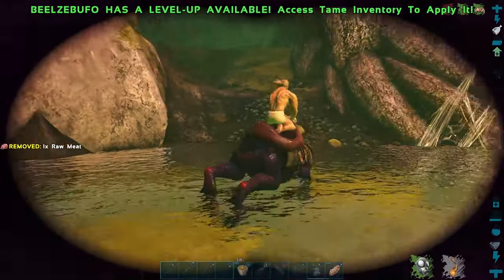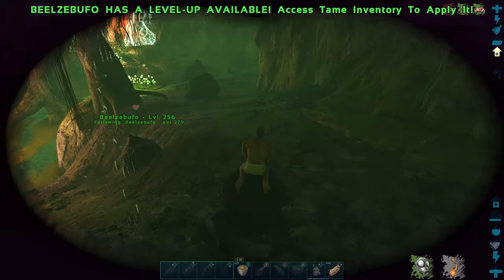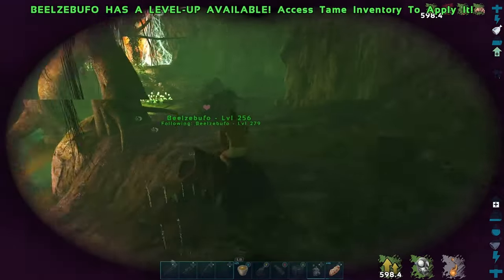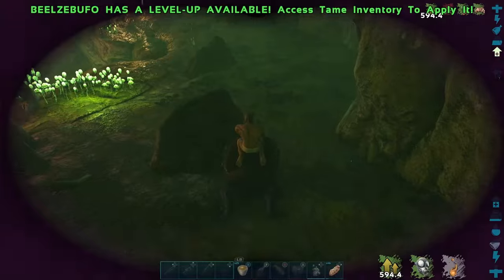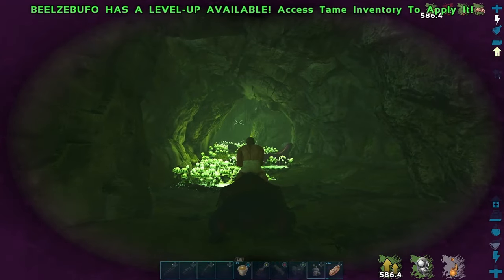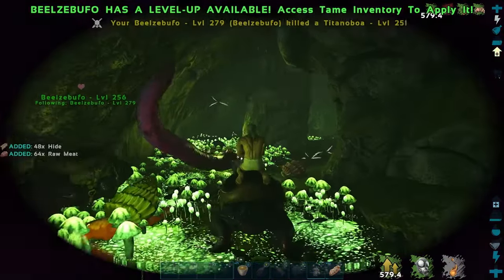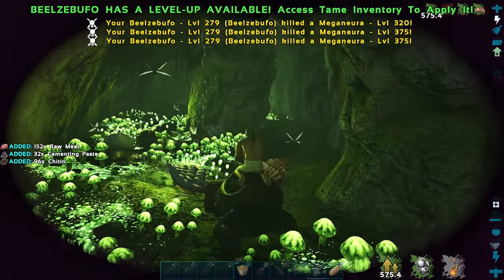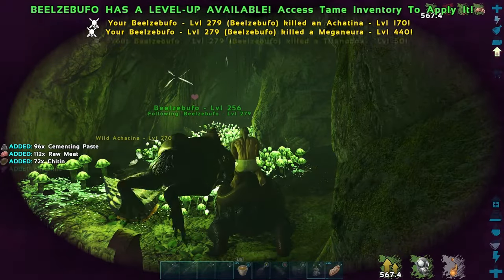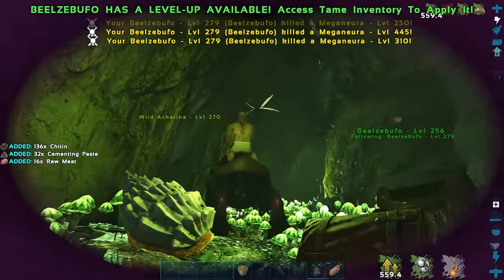Let's leave this other frog up here. That other chamber has a couple of explorer notes in it, but nothing other than that worth going in there for, unless you want levels by killing stuff. We can go in here, and as long as there are no other Arthros in here we'll be okay. The Arthros are my concern. They do hide in the walls — those sneaky wall Arthros.